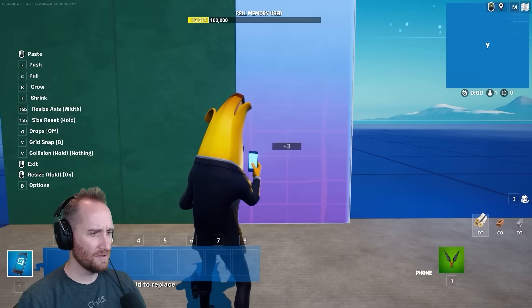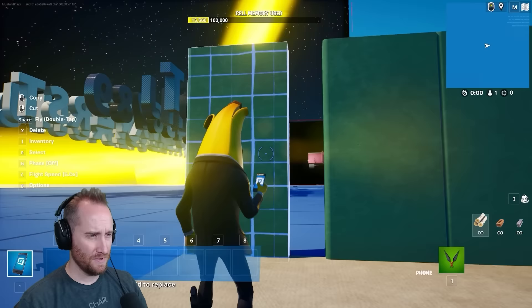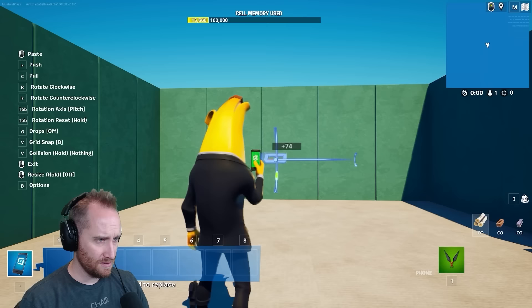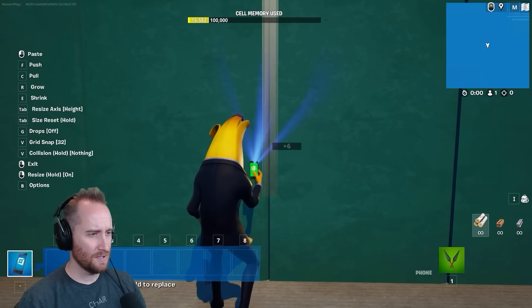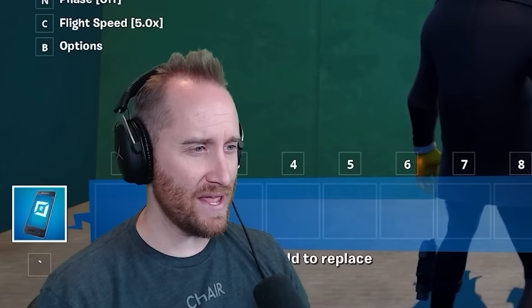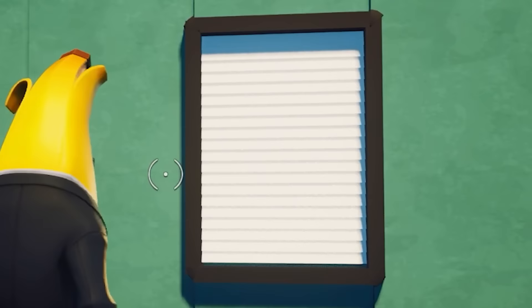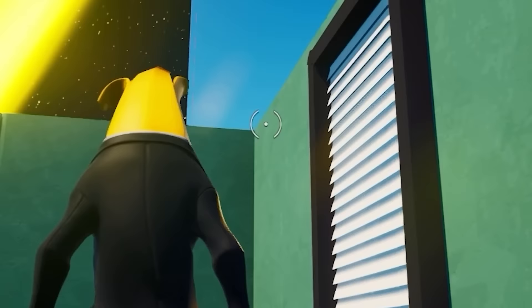Problem with these custom walls, though, is that there's not a really good way to do a window. There's not really good windows for offices. I guess that means I have to do something custom. Sometimes I just want things to be built for me. I don't want to have to build them myself. I got the frame of this window worked out. I just gotta do these blinds. I think I figured out a good shape for it. That's not terrible! I mean, it's not great, but it's not terrible.